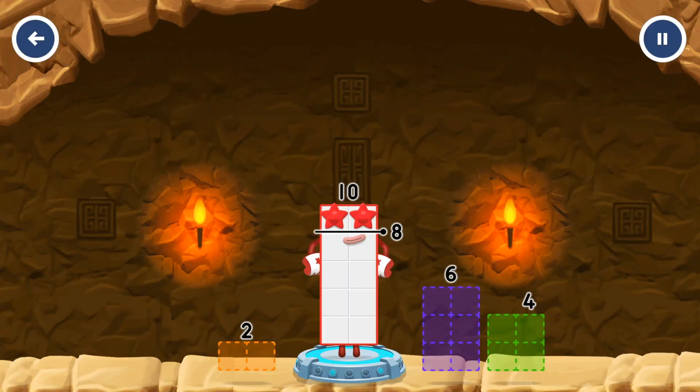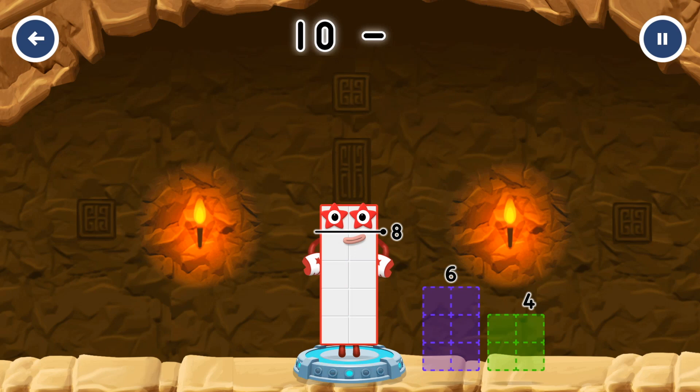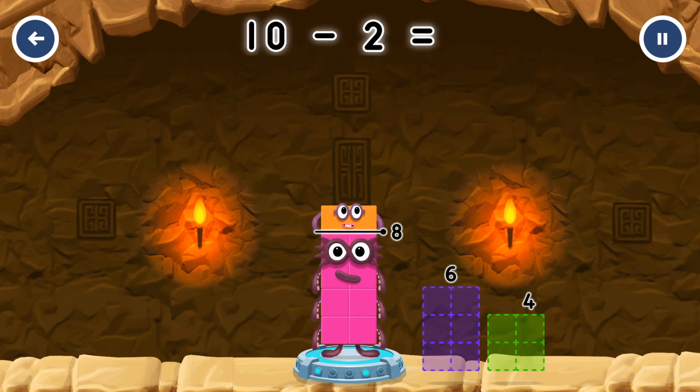Take number blocks away from ten to leave eight. Two. You cracked it. Ten minus two equals eight.